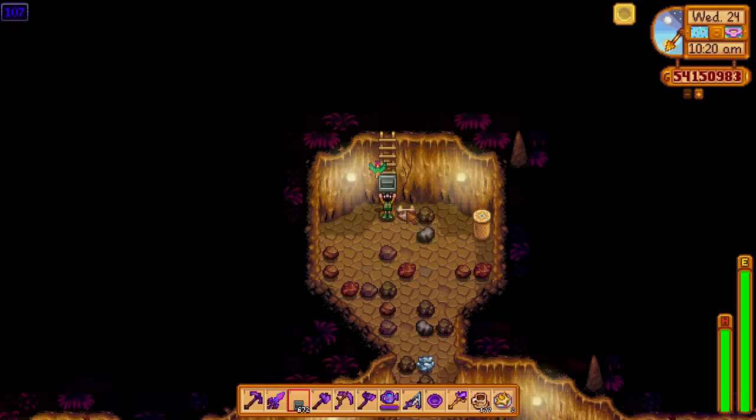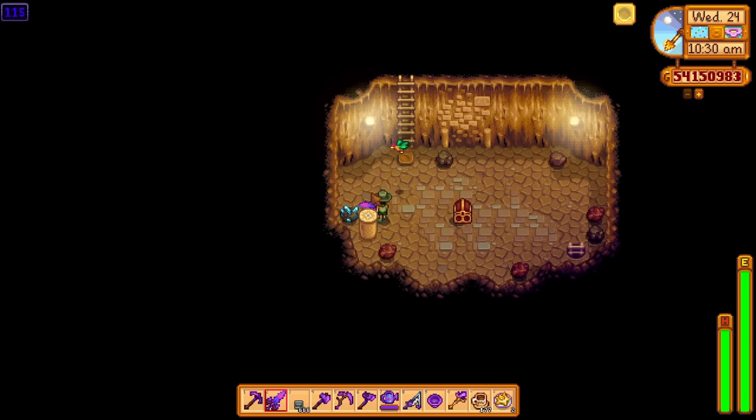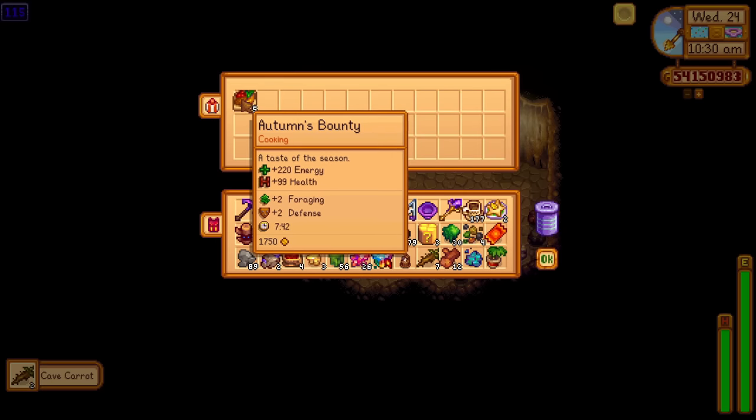Maybe the Skull Cavern has got some new ultimate floors as well, even though it doesn't say. We've got another chest - Autumn's Bounty. I notice we're getting quite a bit of food now.